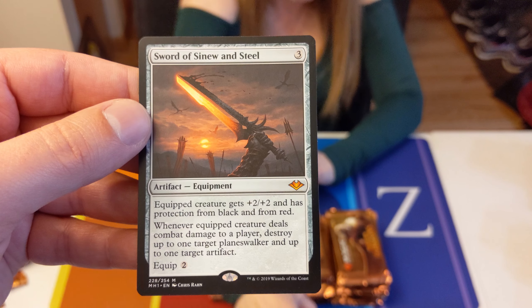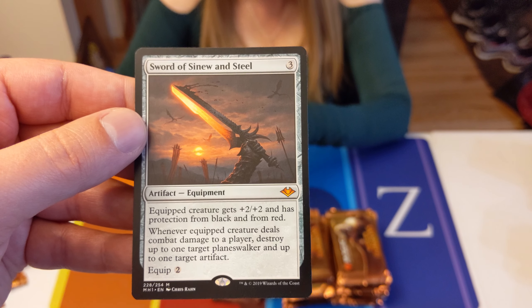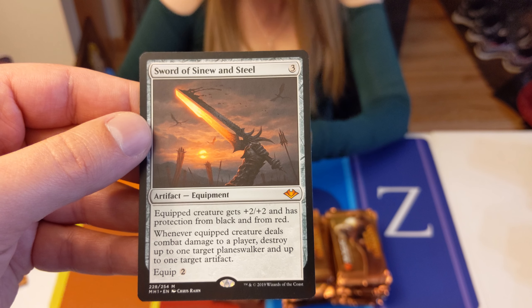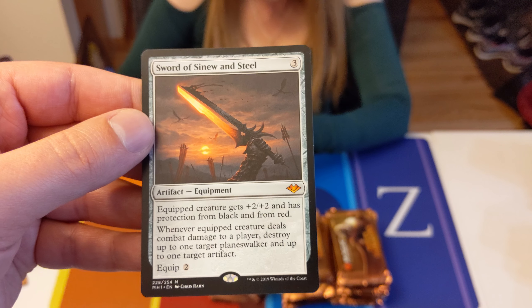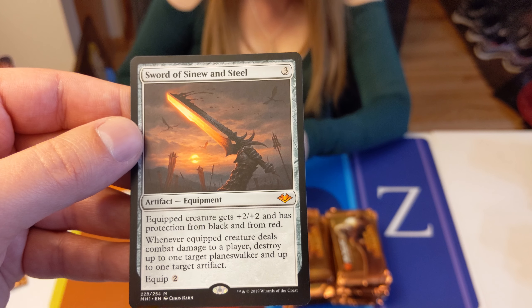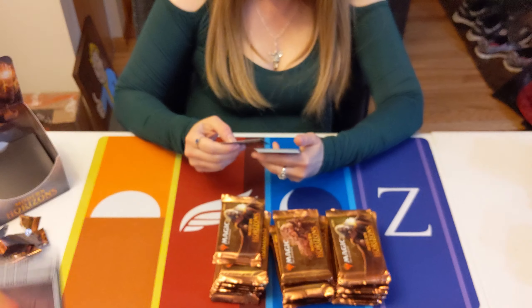This is a new set of swords. I think one of them is a Sword of Truth and Justice. This one is plus two, plus two and has protection from black and red. Whenever it deals damage to a player, destroy up to one target Planeswalker and up to one target Artifact.